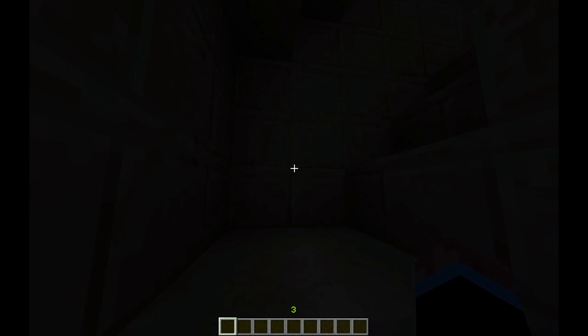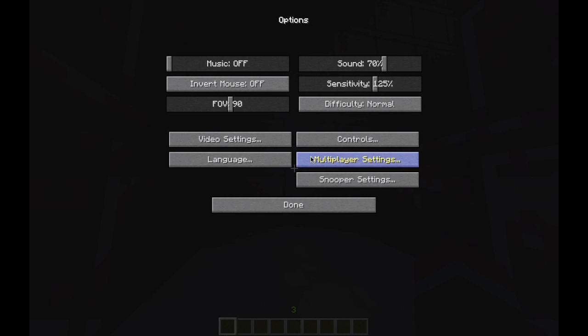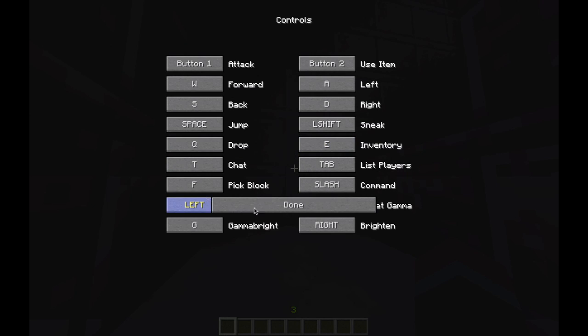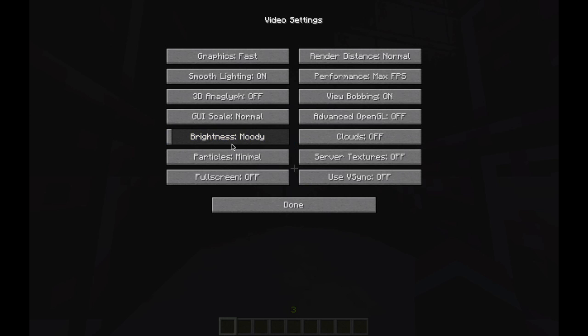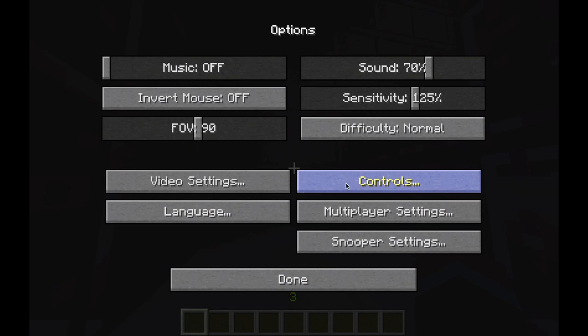What you do is hit G. I can show you the controls right here. It says Left to turn the gamma down, G to enable Gamma Bright, and Right to brighten. I'm going to change my GUI scale to Large so you can read it better.